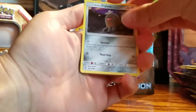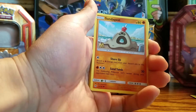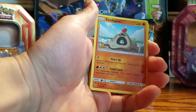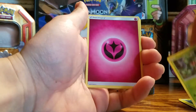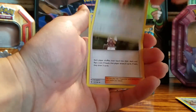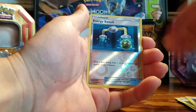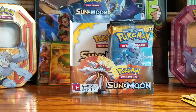Here we go guys. Alolan Dugtrio — did I say Diggerit? Dratini again, that thing is haunting me. Sandygast, Morelull, Fomantis, Fairy-type energy, Araquinid — GX, GX, GX! — Energy Switch, reverse holo. And a Parasect non-holo. The universe was saying Parasect instead of GX.